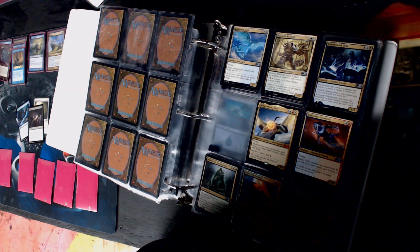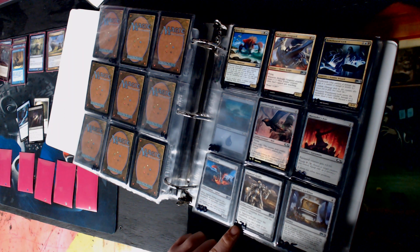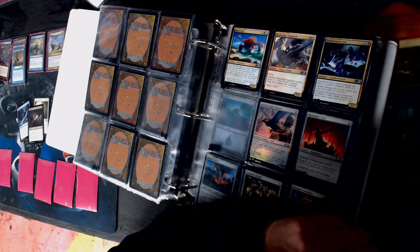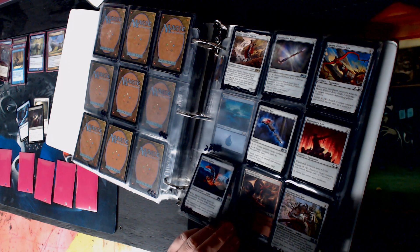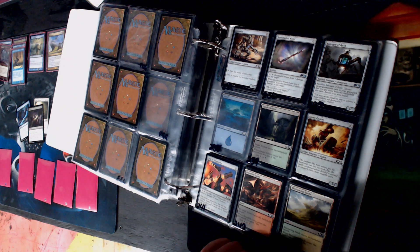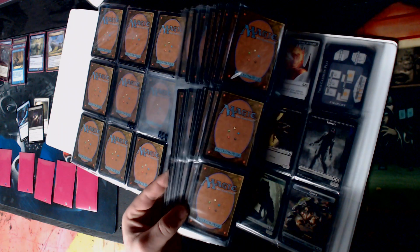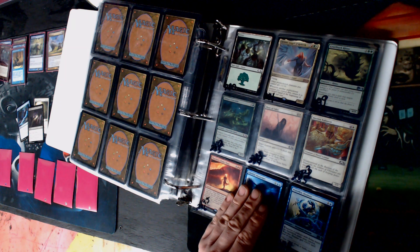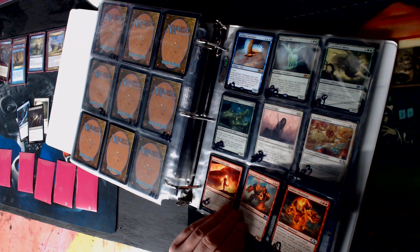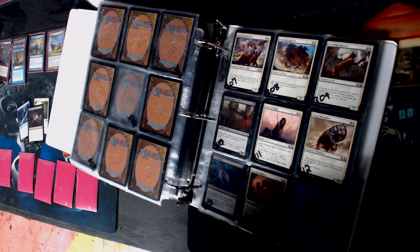Empyrean Eagle - could go with the whole flying matters thing since our commander flies. Is that a thing? Might be a thing. Choose a color, whenever you cast a spell of chosen color put a plus-one counter on it - that's really mono-color what it needs. Prismite. We're done with the lands but we're not done with M20 because it's got the weird stuff at the end. We don't have a planeswalker. These cards are like the learn-to-play cards or whatever.